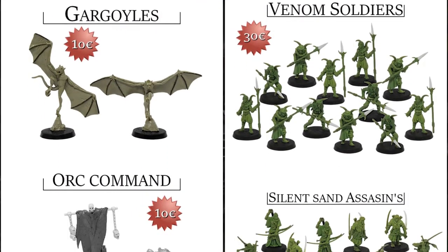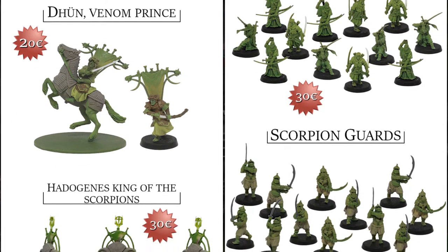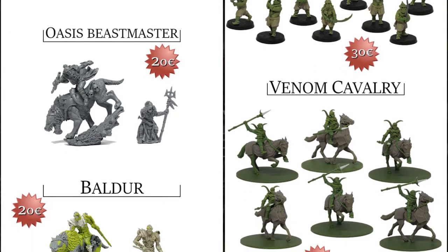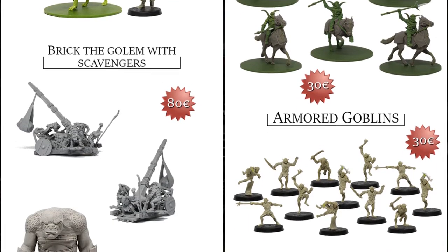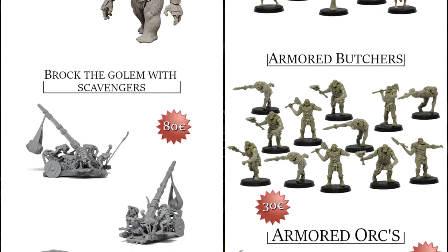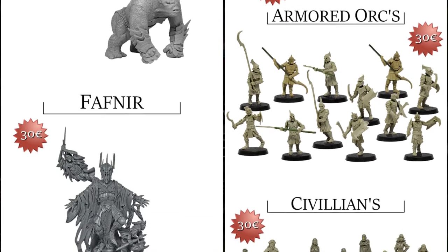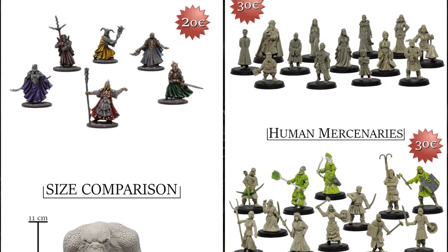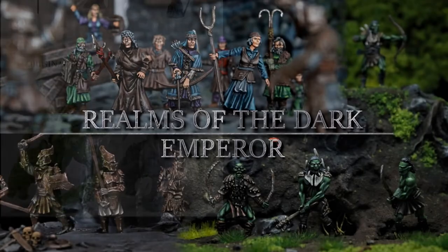Realms of the Dark Emperor: resin cast fantasy minis by Ridgeback Games of Germany, their 7th Kickstarter campaign. This is quite a few different sets of minis: soldiers, assassins, guards, cavalry, goblins, butchers, orcs, and more, as well as some civilians and human mercenaries, and some bigger golems and mounted units. Each set has their own price, and the tiers just allow you to pick what you like with some savings if you spend more. This campaign ends on April 8th, with rewards expected in November.